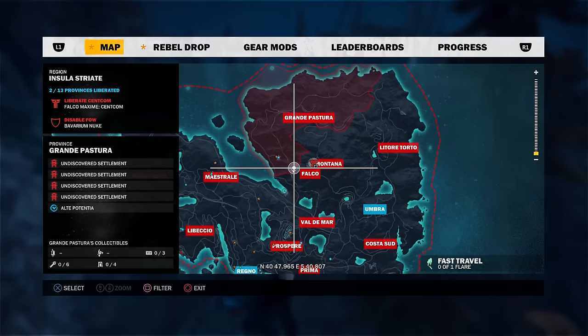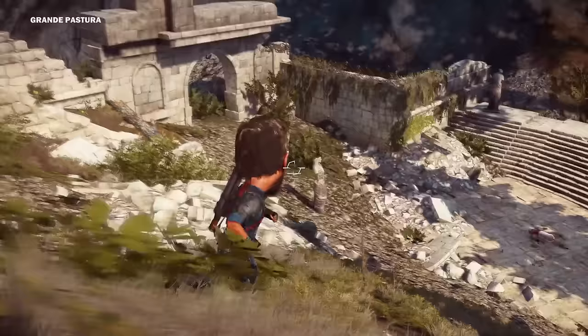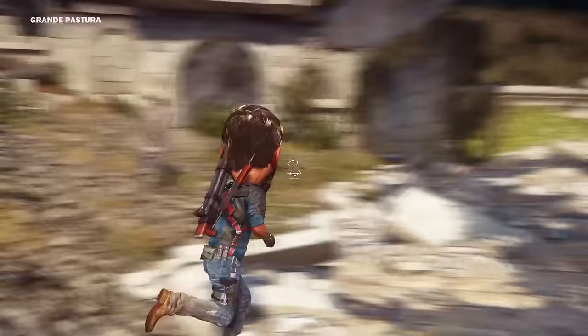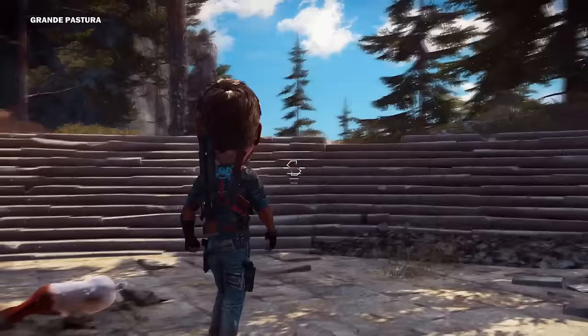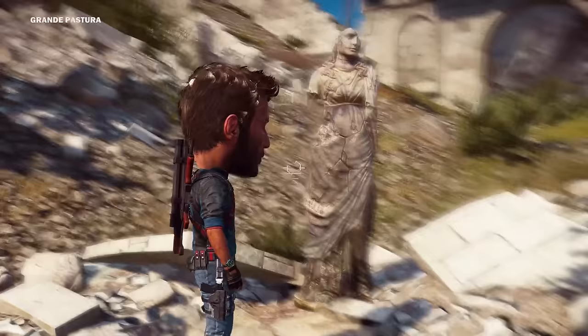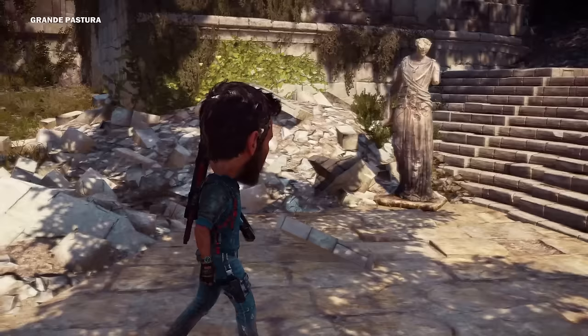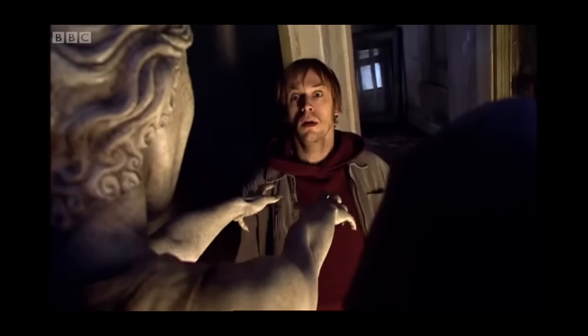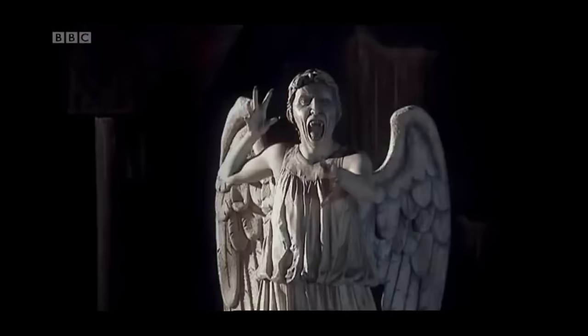Up at the intersection of Grande Pastora and Falco is a nerve-jangling easter egg referencing Doctor Who and the Weeping Angels. In the middle of what looks like a sacrificial altar are four angel statues. Here's the issue — they can and will move closer to you. In the TV show, a simple blink or split-second turn was enough for a Weeping Angel to murder its prey. Leave the area and come back if you want the angels to reset their positions.